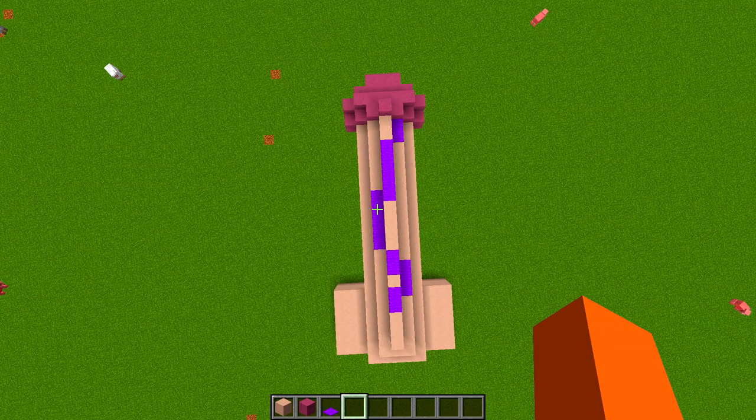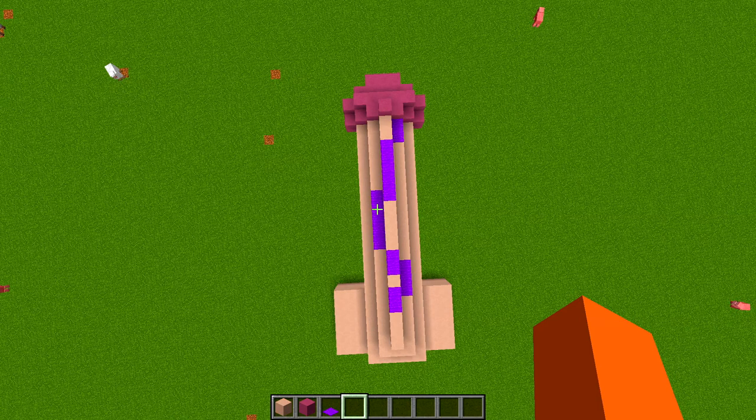What that gives us is the main vein. From the top it doesn't really look like much, but from the side that's what we've got going.